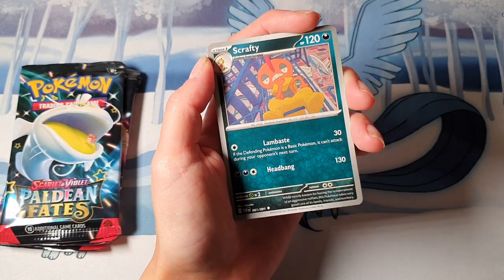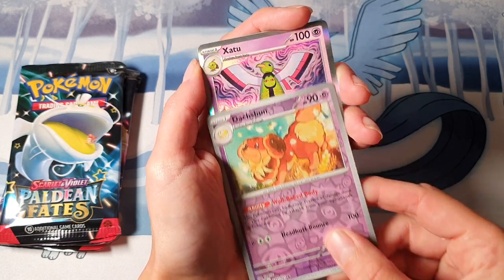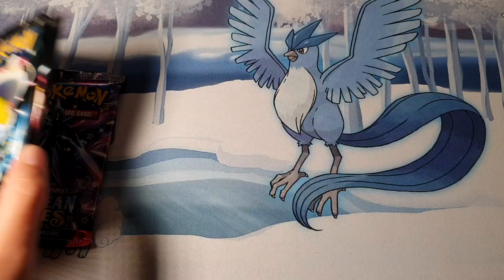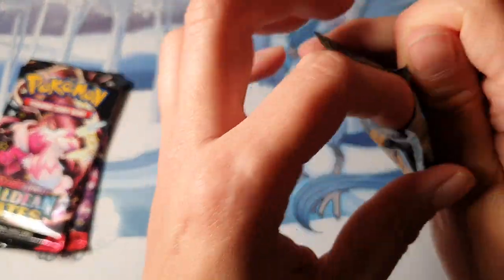We have a Camouflage Scrappy, Dash Bun, and there's a two for the rare — so nothing in that first pack. That's fine, we've still got a couple more packs to go after this one.